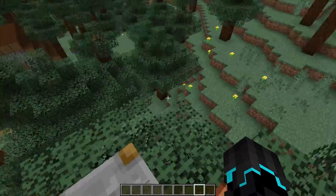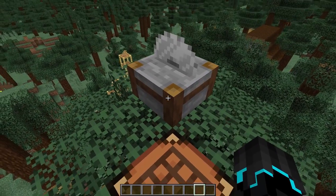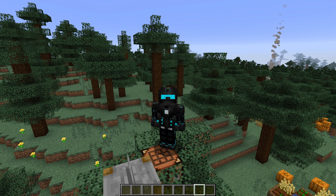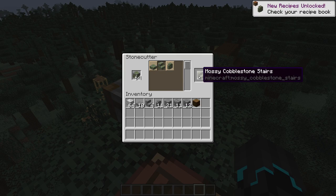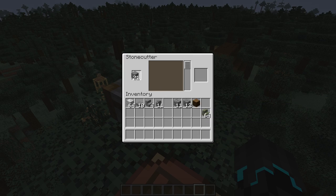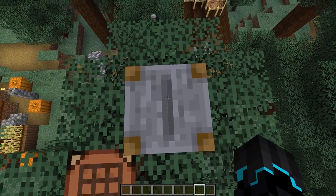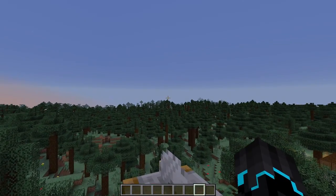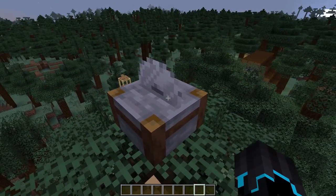Here's a quick list from the wiki. The stone cutter works with: cobblestone, all types of stone and polished stone, sandstone, brick and nether bricks, quartz, all types of prismarine, end-stone and end-stone bricks, and mossy variants as well. If I have some mossy cobblestone, I can put that in there and get these options. I'm guessing you can hold shift and click to craft it all in one go. I'll leave a link in the description to the Minecraft wiki table with the full list of stone variants.